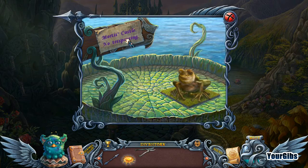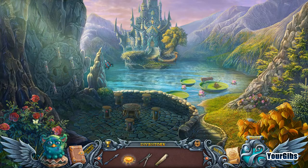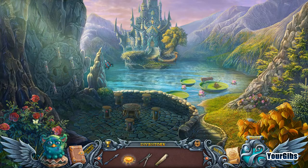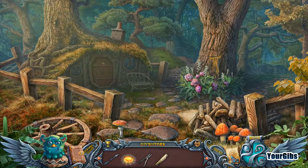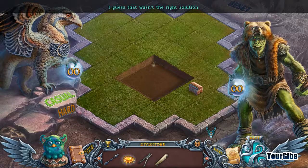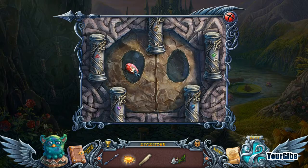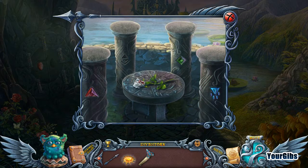Mortis castle - no trespassing. You're cute but you might be poisonous; there must be a way to lure you away. No pruning shears for you. Why do I need a scroll? Oh, it still wants me to be here - is it supposed to go here maybe? Nope. Oh, we can get rid of the rose though - snip snip! I found a ruby and a royal blood-covered rose. But I still need that though.